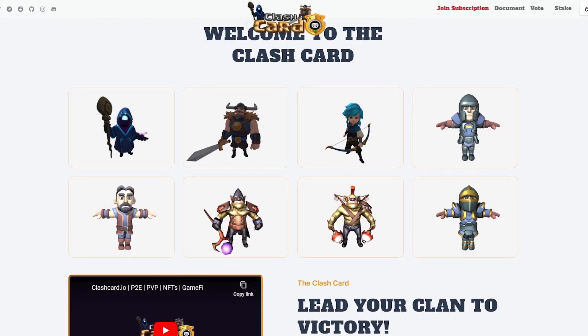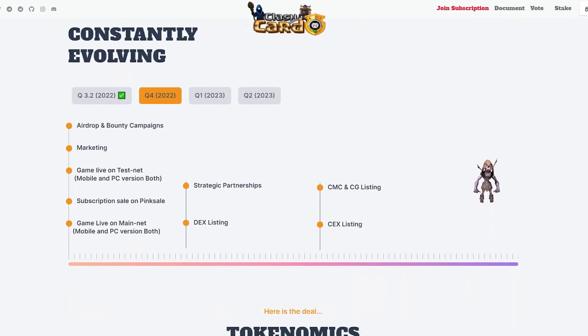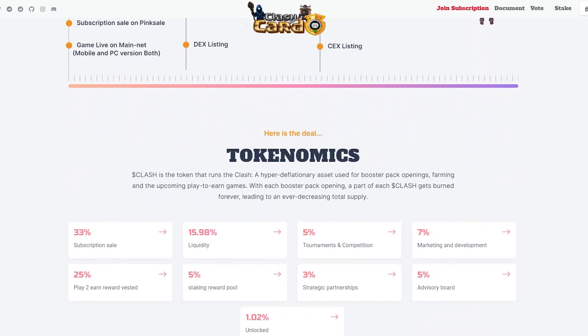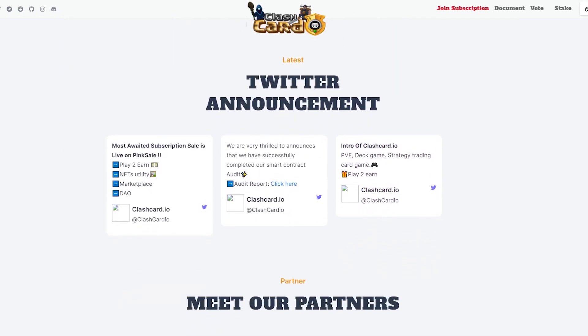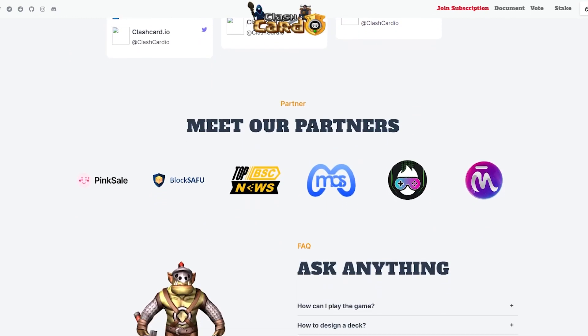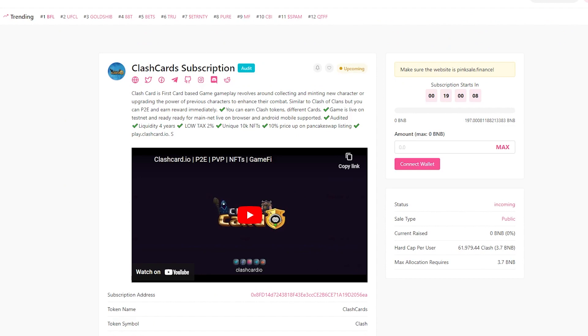The game rewards players for combat across different forts, and commanders progress via combat in different manners — by strategy, offense, and defense — depending on their cards. The core challenge of the game is the selection and composition of the deck. The project has its own Clash token.